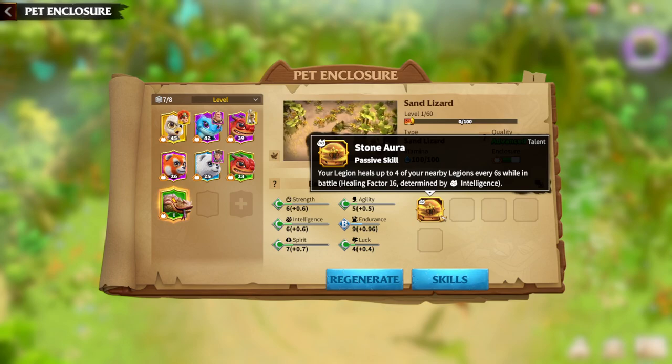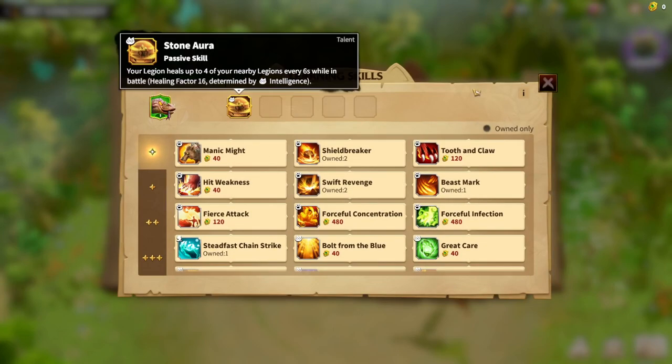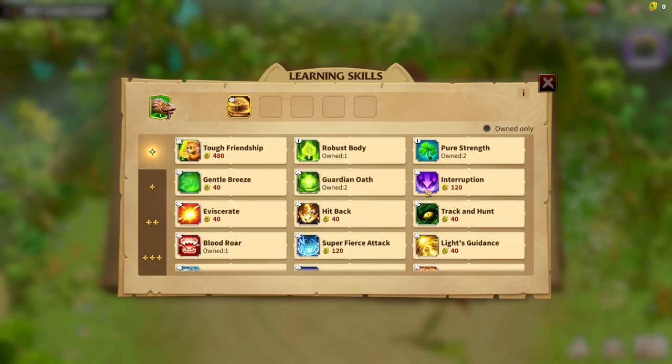In general, the sand lizard is for a playstyle where you keep getting a lot of heals. It's all about sustain, getting kills, and staying on the battlefield as much as possible. Regarding skills, there are a couple of choices you can go with.